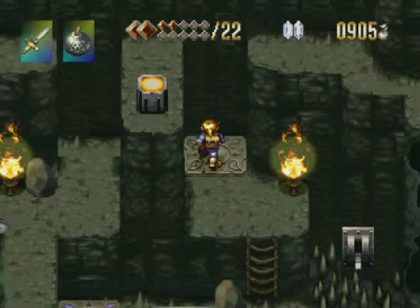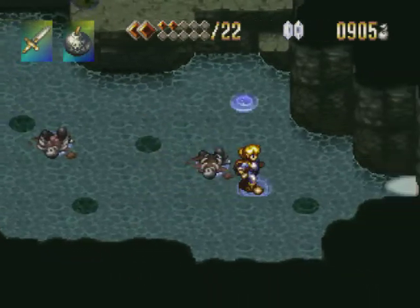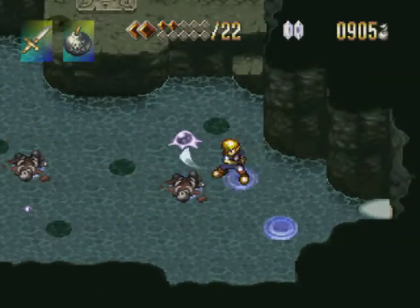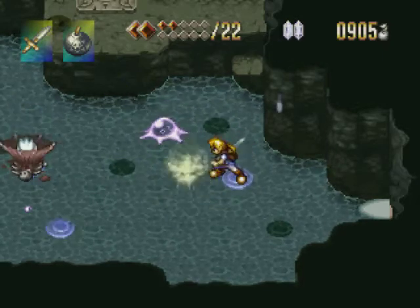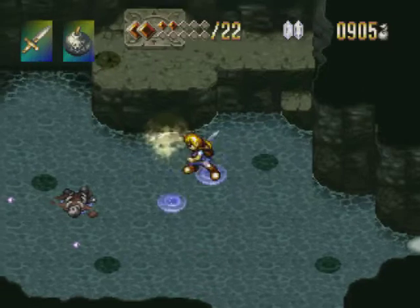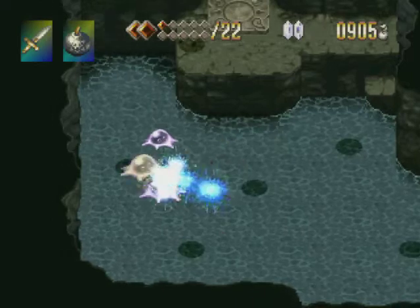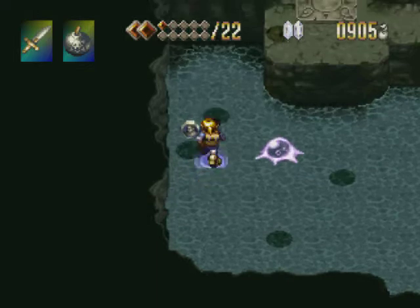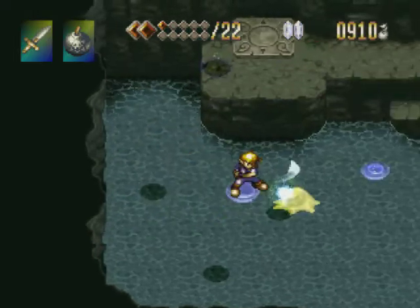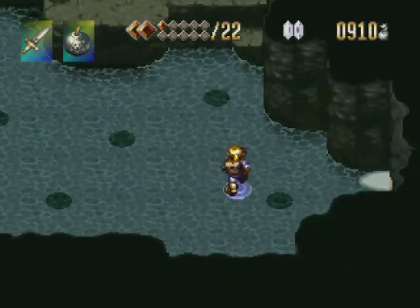This teleporter takes us to a little area with these, which are new monsters. They spawn random sorts — well, it's not random, it's based on the area. They take around about eight hits to kill and they will continuously spawn what they're coded to. So in this place, slimes — until it's dead, up to a limit of four.